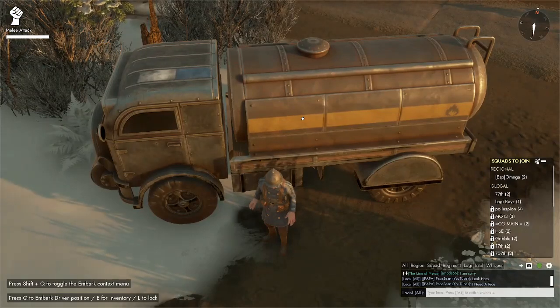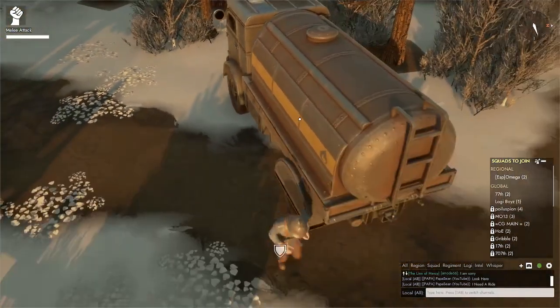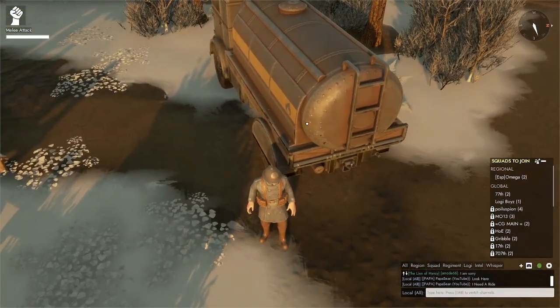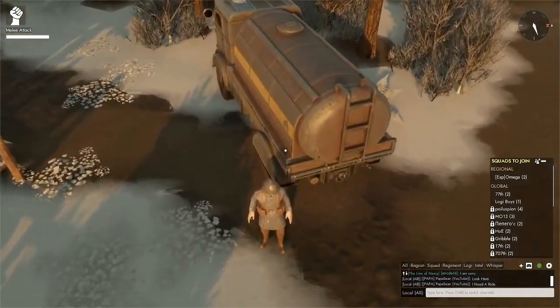Welcome, my name is Papa Sean, this is Foxhole. If you're wondering how to get a close zoomed-in view like this, where you can even move around and navigate around your favorite vehicle, you just want to hold down the Control key and you can zoom out or zoom in using the mouse wheel.